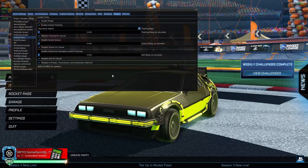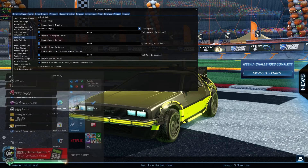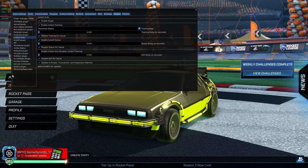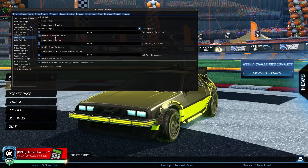Press F2 in Rocket League, and make sure BakkesMod is running in the background — as you can see, it's running here. Make sure it is running, otherwise it won't work. After pressing F2, you'll see a menu. If you don't see the plugin right away, look for 'Instant Queue' in the list and click on that, and you'll see the plugin settings screen.